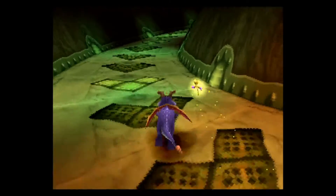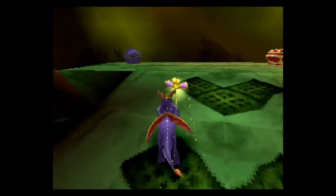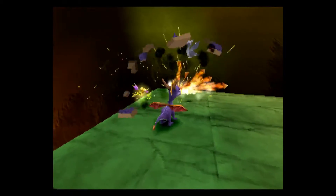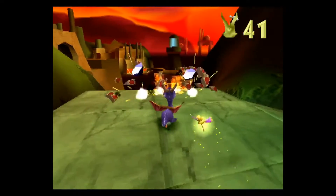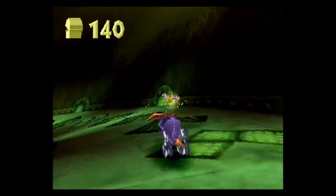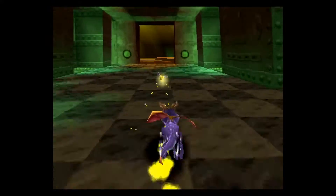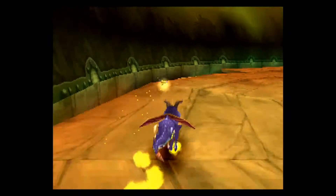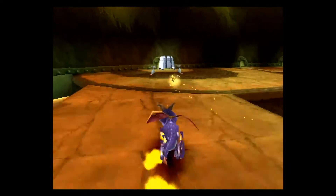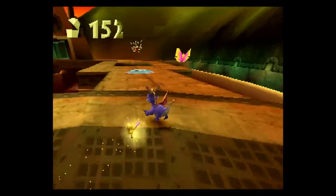There's a supercharge ramp. Let's go ahead and charge our way up this. Up top will be 2 treasure chests and a life chest for another extra life. Grab these 2 things here for 10 treasure, and let's run our way down. Do not let go of the charge button, and ride your way along to the metal chest. That's kind of how you do it. Easy stuff, no problem.